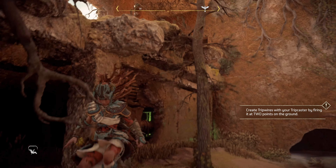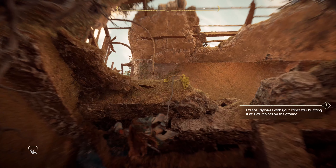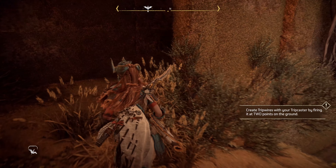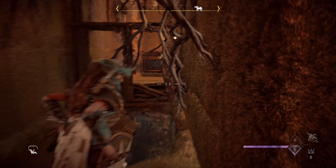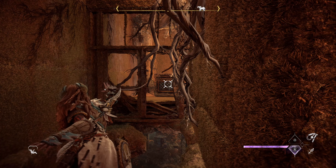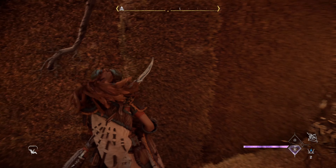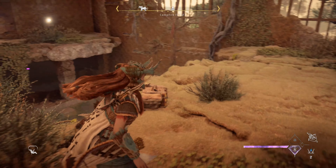We're going to go up to the second level, off to the right-hand side, and we're going to shoot our pull caster through this gate here. Go ahead and give it a tug, get as close as you can, then we have to go on the other side of this wall.